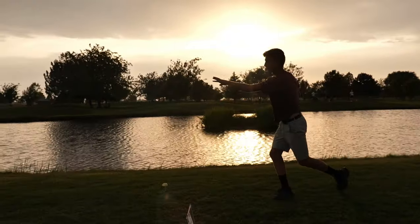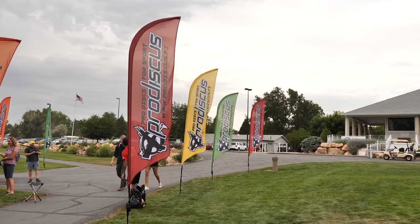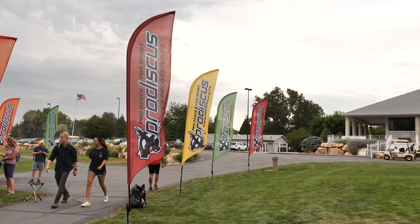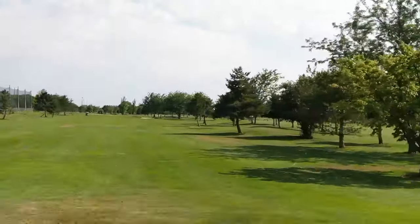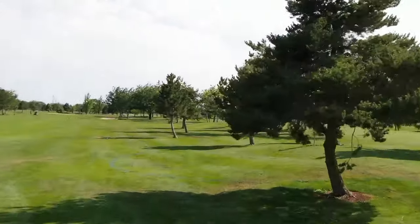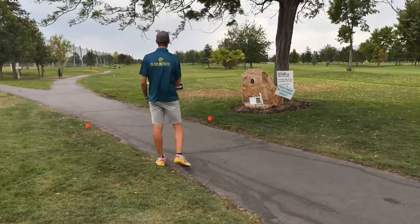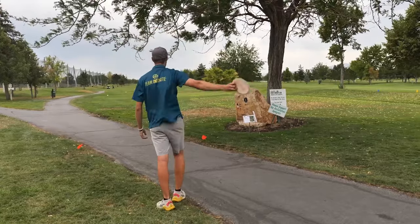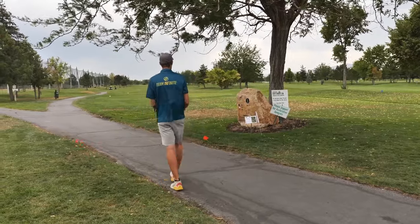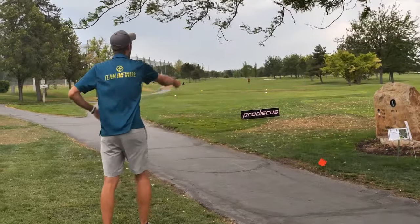Welcome to the Infinite Disc 2021 Beehive Classic. I'm Sean Swapp, joined by 2021 junior world champion Kade Philamahala. Kade, let's get right into it — tell us about hole one. Hole one is 398 feet. You can attack it with a hyzer backhand for righties, or go forehand. The preferred play is usually a forehand, especially with the wind today. It's a good lefty hole. We've got Alex on the team, sponsored by Infinite.